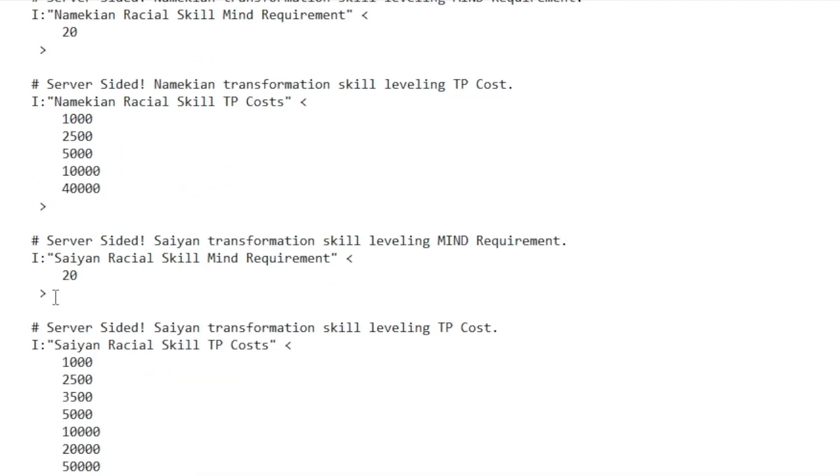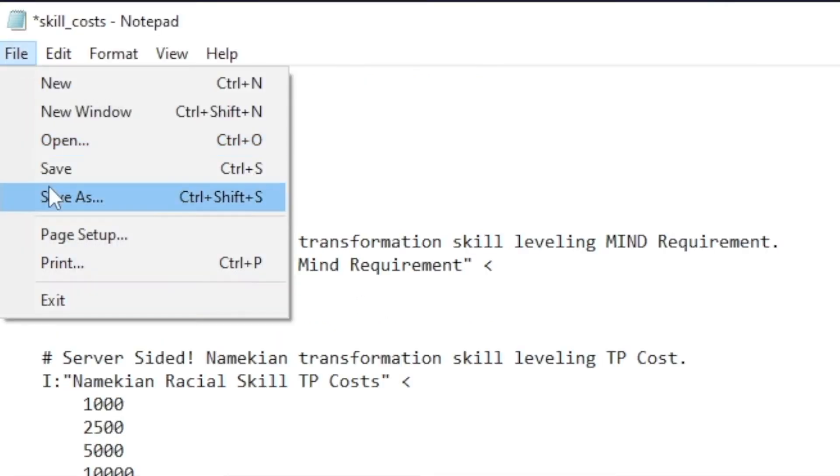So let's go to Saiyan — most people go to Saiyan. So racial skill costs, it's at 20. Just change it to 1. This means I can go ahead and become a Super Saiyan just by paying 1 mine as the cost. Obviously, there's a TP cost, but that's pretty easy to get. It's the mine that ends up being pretty difficult. 20 is kind of high, so I'm going to change it down to 1. I'll go ahead and file save that.